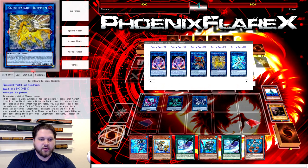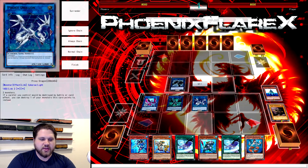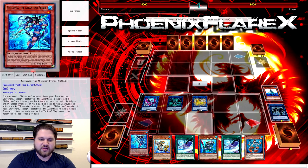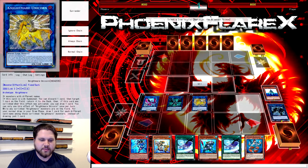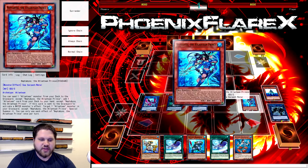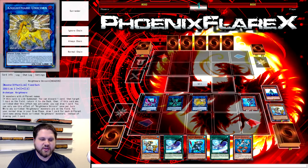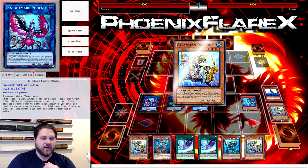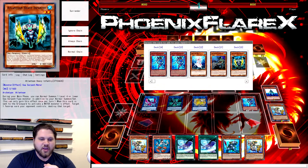So what we're going to do is go into Nightmare Unicorn with these two — the Proxy Dragon and the Link Spider — and then Firewall Dragon's effect is going to trigger. We're not going to use Nightmare Unicorn's effect, and we're just going to special summon this Neftibus over here. Then we're going to use Neftibus' effect — send Dragoons, add Dragoons. Now we have two Dragoons in our hand. We're really set for how this can go.